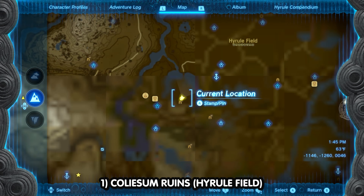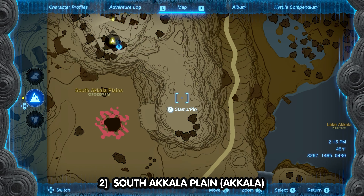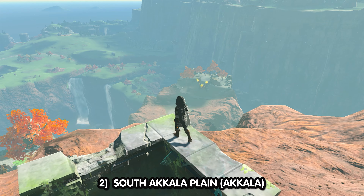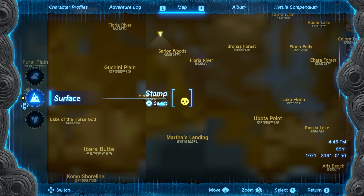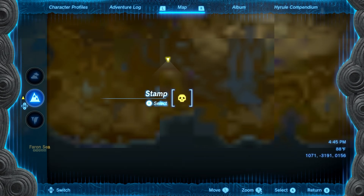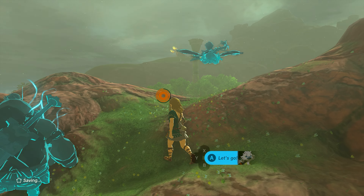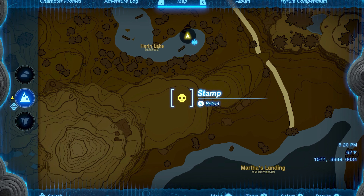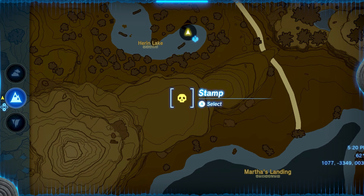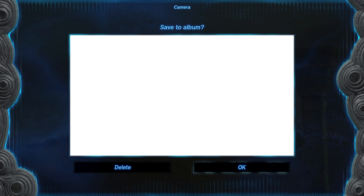In Tears of the Kingdom, you can find the Almighty Gleeok in three specific locations on your map. The first location is in Hyrule Field, right here in the Hyrule Coliseum. The second location is in the Akala region near the South Akala Plain — if you can't find this massive enemy, he is chilling on the backside of the Akala Citadel. The other location is in the Faron region near Martha's Landing; he's south of Harren Lake and north of the sea on a little rise to the west of where the road ends.